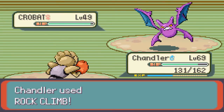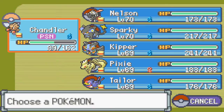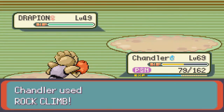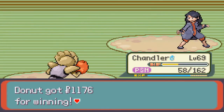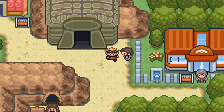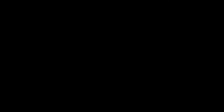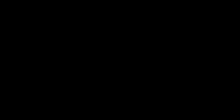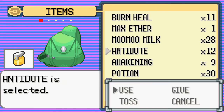Let's just get Chandler to at least level 70, because that's where we're trying to get everybody. He's poisoned. I'm pretty sure you get affected by poisoning — yeah, you do. Oops, I always do that. Oh, there's an antidote. Yeah, we got 12 of them. Alright.